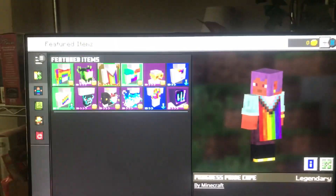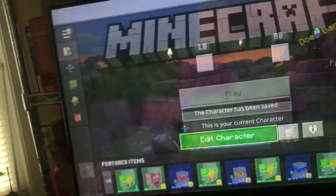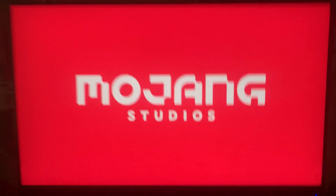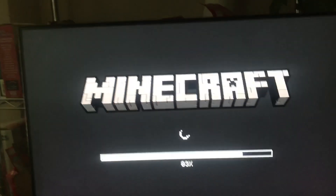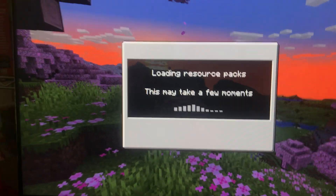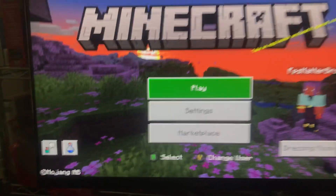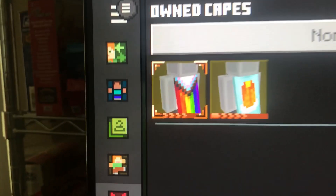Now if you want to get it onto your own skin, I think what you'll need to do is restart your game. I haven't fully tested this, but I got it on my main account by doing that — you just reset the game and then it should show up in your cape section. As you can see, since I restarted the game it's now showing up here.